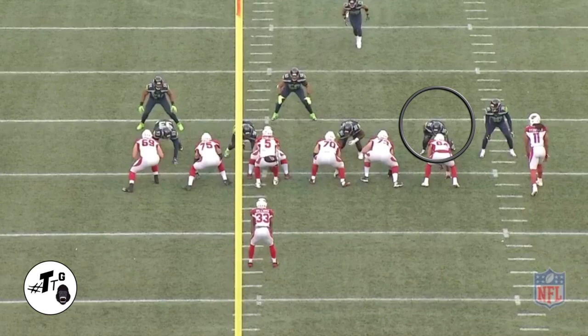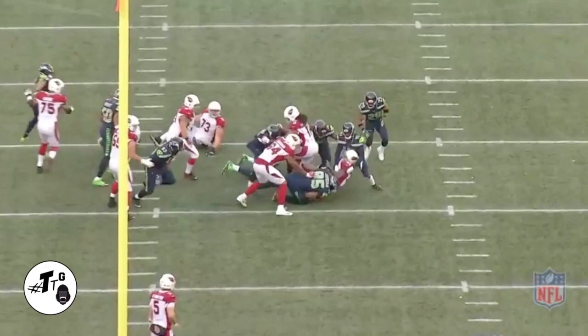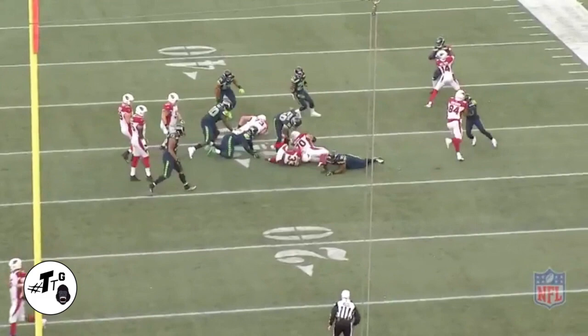Jordan is in the sixth alignment, head up on the tight end. The D-line crashes inward to make everything bounce outward, so Jordan crashes through the C-gap to force the bounce out. He does a good job of two-gapping and being at the right place at the right time. Jordan is in the five shade outside the tackle — zone right — so he's a step-replace guy. You'd like to see him get his left hand on the tackle's left hip to close the gap, but he gets a beeline to the running back for a free shot.